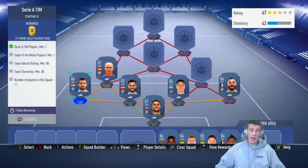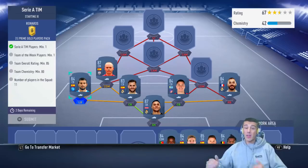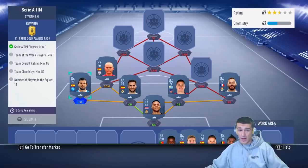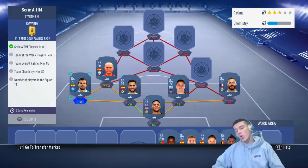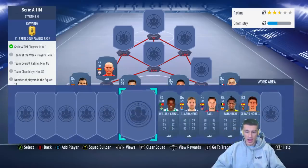As we complete the rest of the squad, it only adds up to like 80,000 to maybe 85k total. Whereas if you went with all 85 rated cards and two 84s, it would add up to like 95 to 110,000 coins. Saves you a lot of money this way.